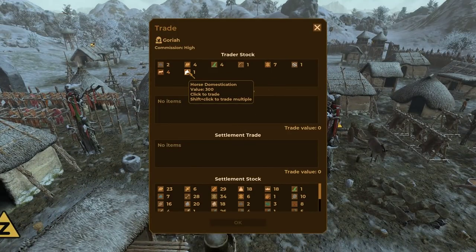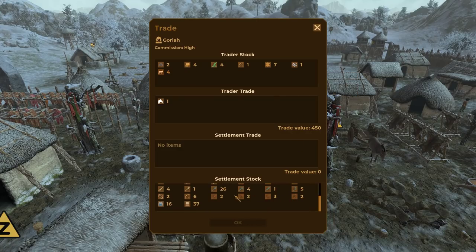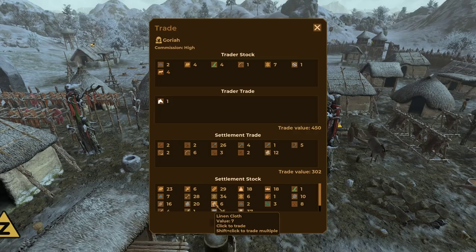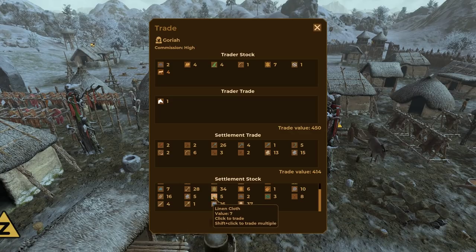A trader just came in with horse domestication, which would be very, very cool to own. I'm just curious if I can afford to buy it. Right now what I'm doing is selling off a lot of my older tools. I have a lot of linen cloth and a lot of wool that I can sell as well — that gets me most of the way there. I'd rather sell off the cloth.